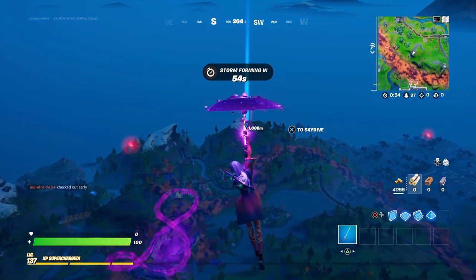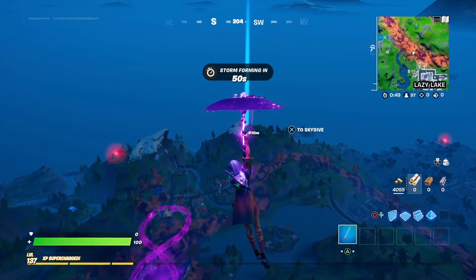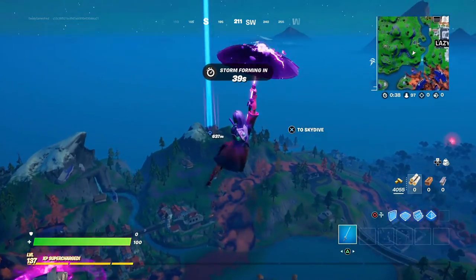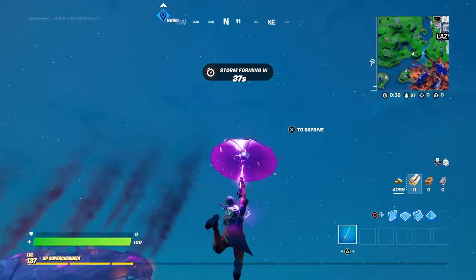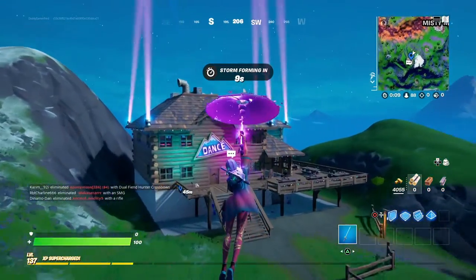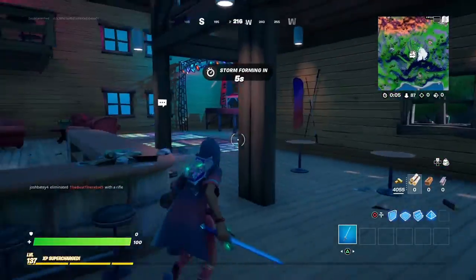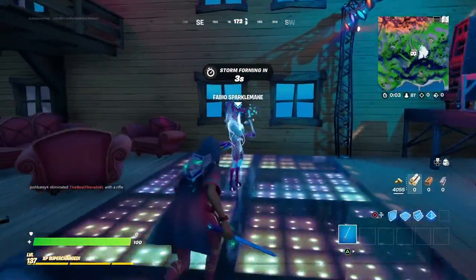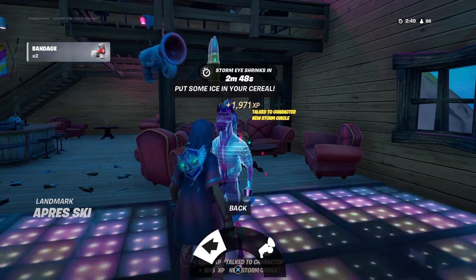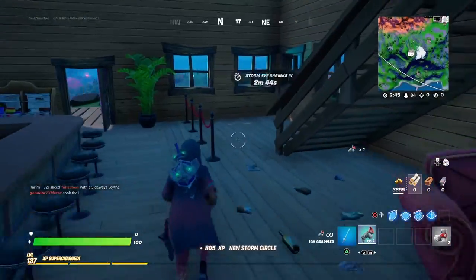The grappler itself is a very unique item — you can find it in the game now, it just got unvaulted. But I believe this is our first time getting the grappler with the ice effect. Let's see if I can make it over there uncontested. It doesn't look like anyone's here — let's just run in. It's Unicorn Flakes and it's by this ice grappler.